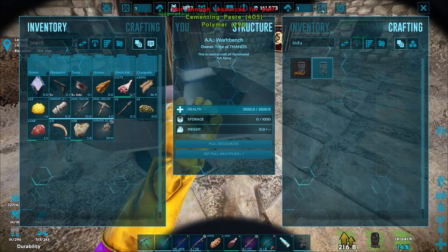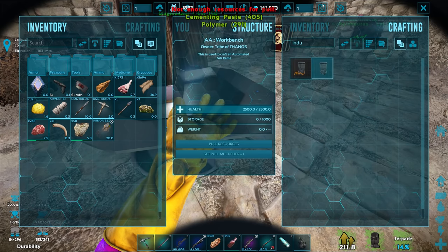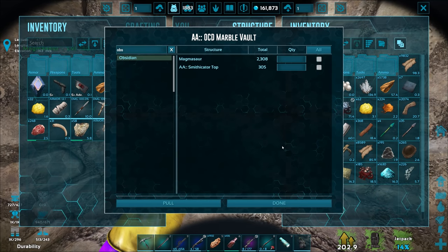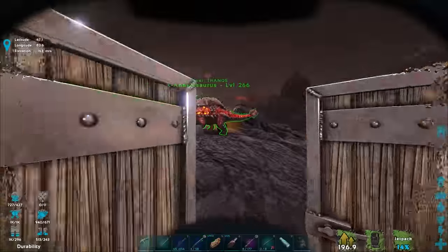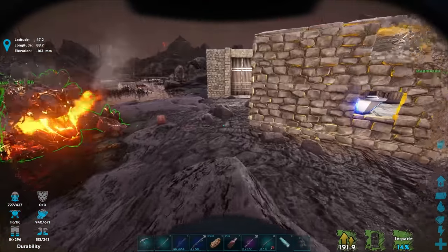We actually have enough resources! All I'm missing is polymer and cement paste, which we can do easily because we have tons of obsidian. Let's pull 2,000 obsidian over here — we have 2,600 obsidian total and a pretty good amount in the Smithigator top.